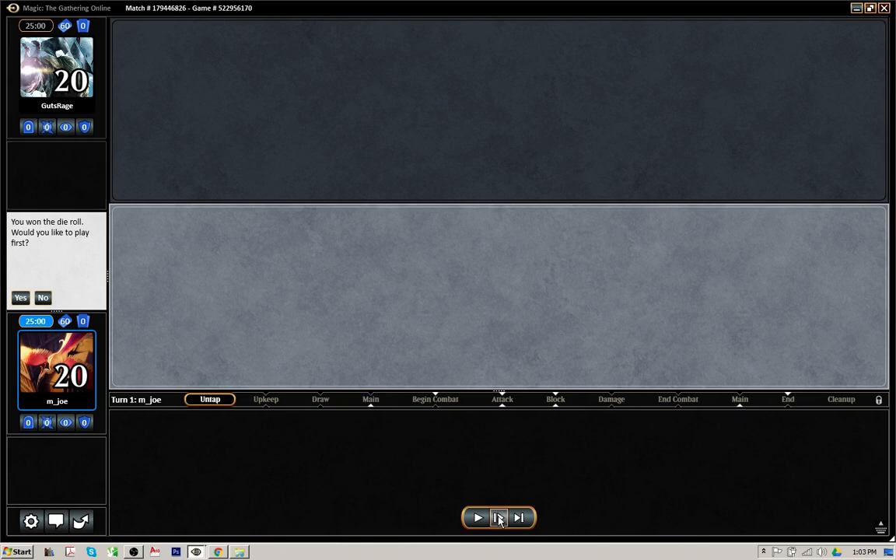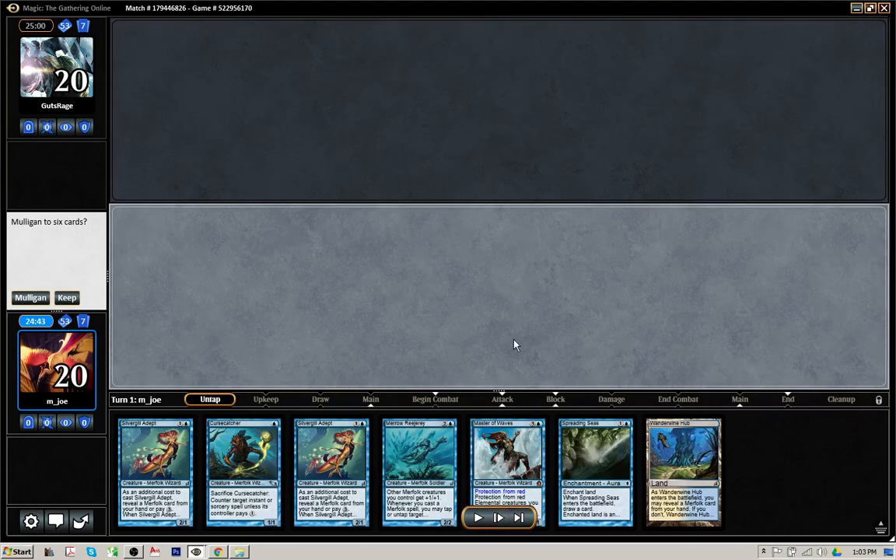Let's go ahead and have a look at the opening hand. As many beautiful cantrips as there are in this hand, and we even have a one drop. Being on the play, this is way too dicey. If we whiff next turn we're not going to be able to play anything on our second turn. So, as much as it pains me, this is definitely an easy mulligan decision.